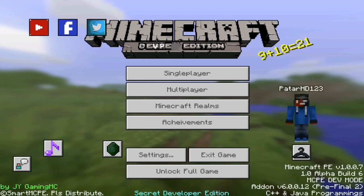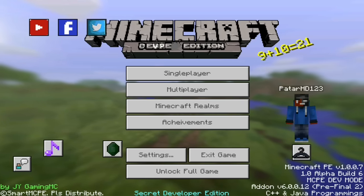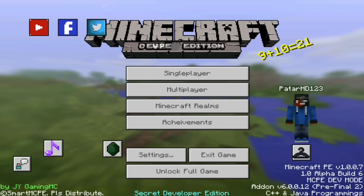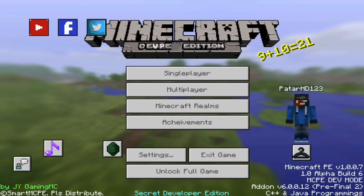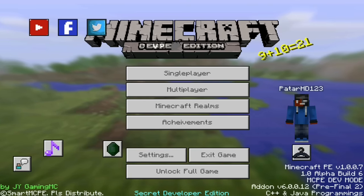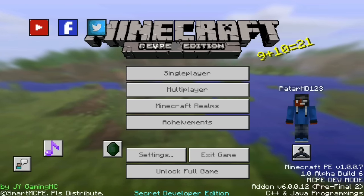Patrick HD here. As you guys see, our Minecraft is looking pretty weird. If you look at the Minecraft logo, it says DevPE Edition. If you guys are looking up all the way in the middle where it says Unlock Full Game, it says Secret Developer Edition. And you got some C++ Java program — I don't even know what the heck that is.